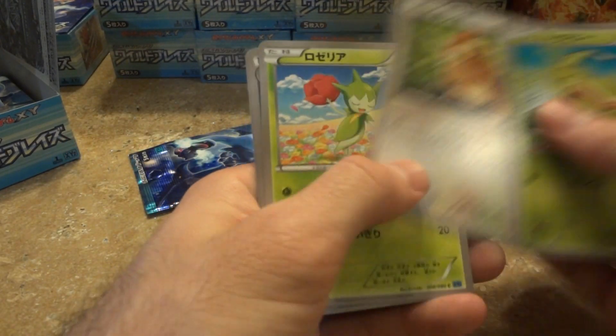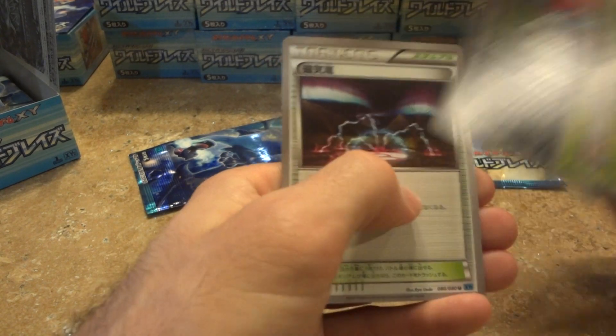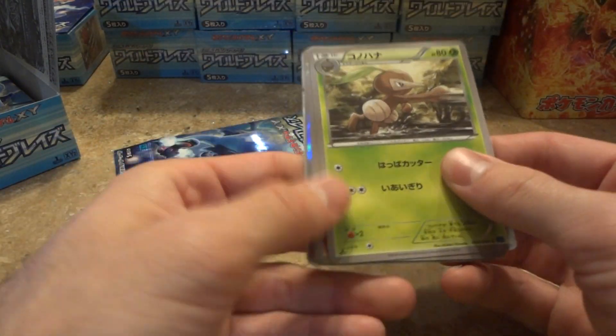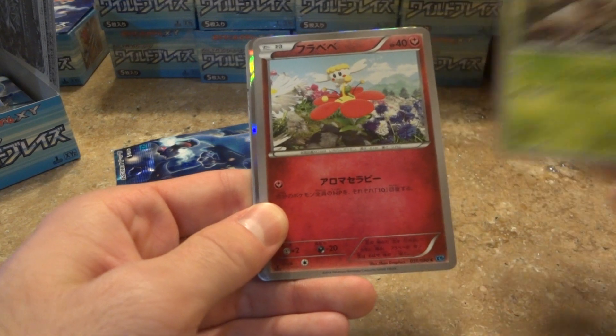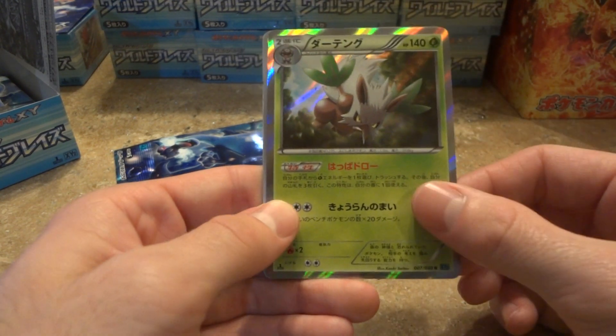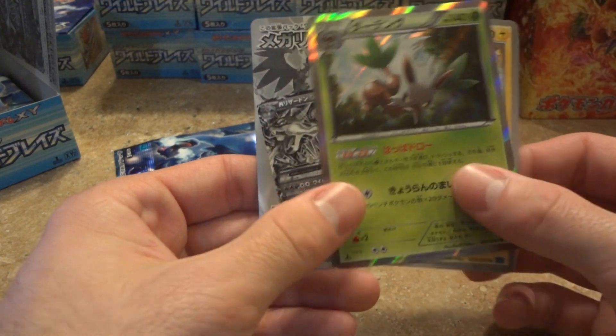I guessed all wrong today. Weavile - that's pretty nice, another new one! So looks like my statement was wrong. I'm going to have to start off by better guessing. Look at that hollow Nuzleaf, Florgeous, Shinx, Shiftry, and a Luxray - I like that Luxray.